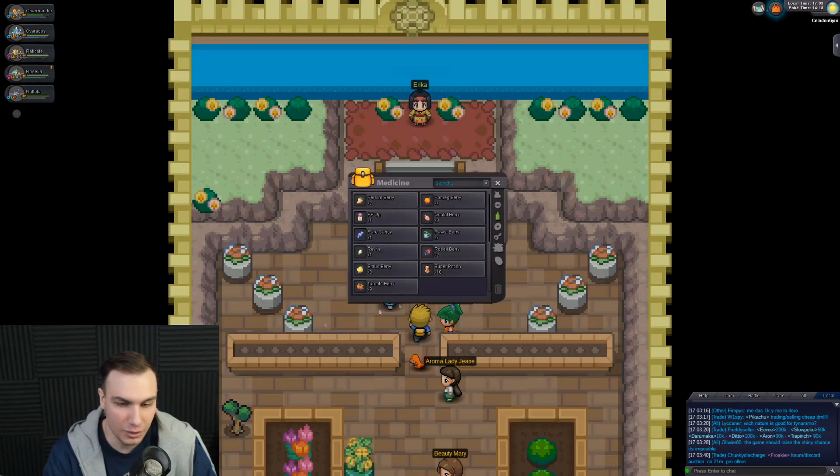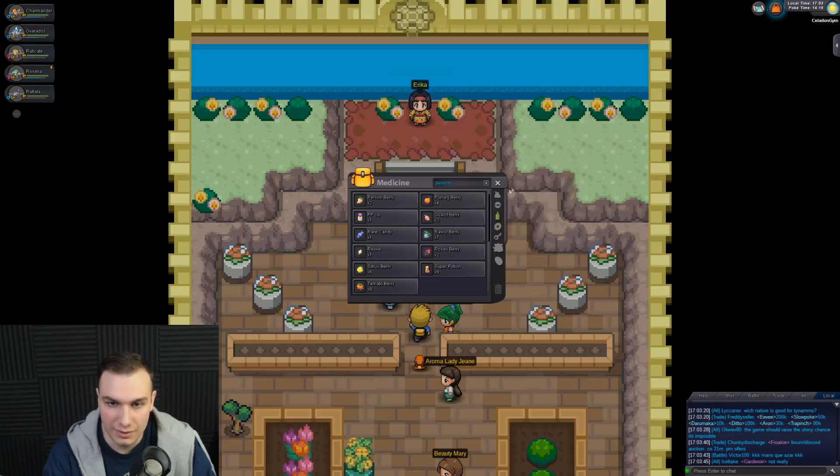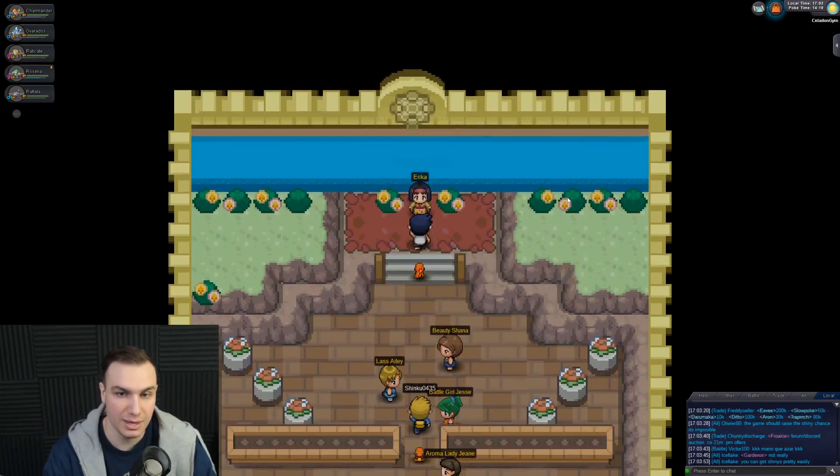Let's go ahead and heal up really quick, just use a potion on our boy Charmander. We have 10 Flamethrowers and 11 Flame Bursts, which should definitely be enough.